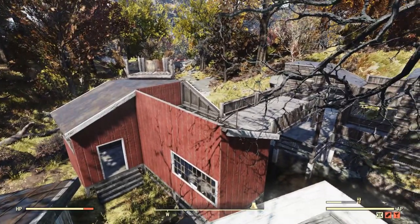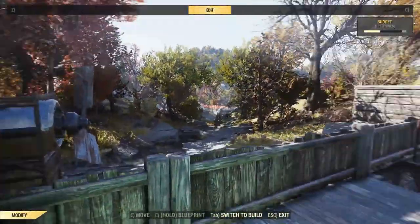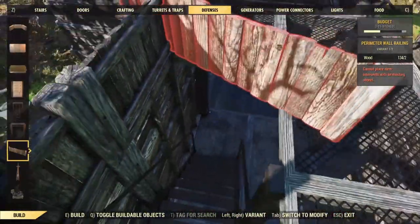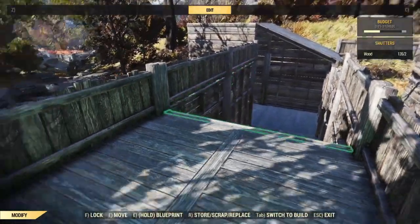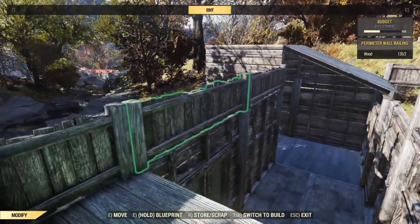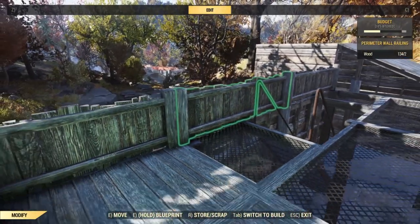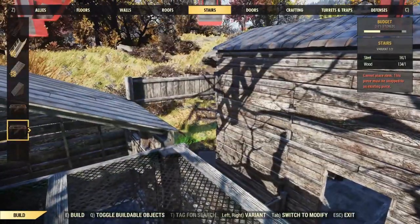Next up is decoration, and I'll go through each building one by one. Here's a quick tip to make the railing on the side of the staircase continuous: you cannot place railings directly on the side of stairs, so what I did was remove the staircase first, place down floors all the way along the path, put down the railings, then delete the floors — the railings stay in place. Then you go back and place the stairs themselves back, and the railings remain on the side. That's how you do it.